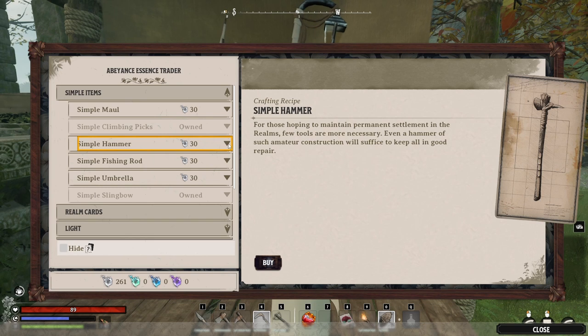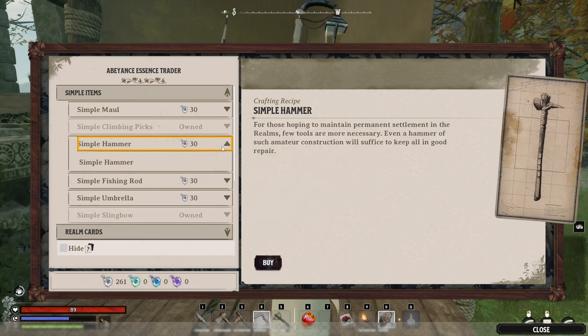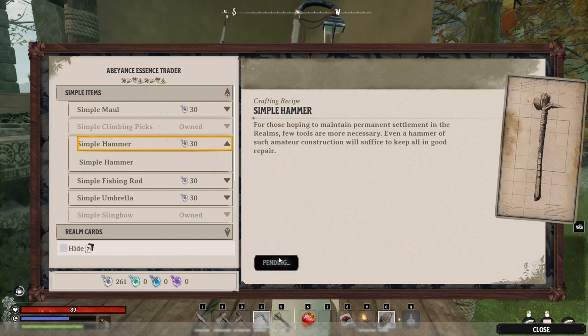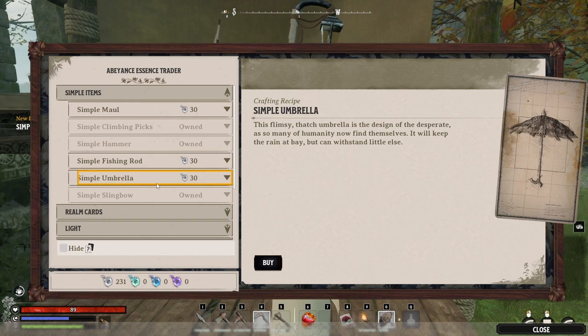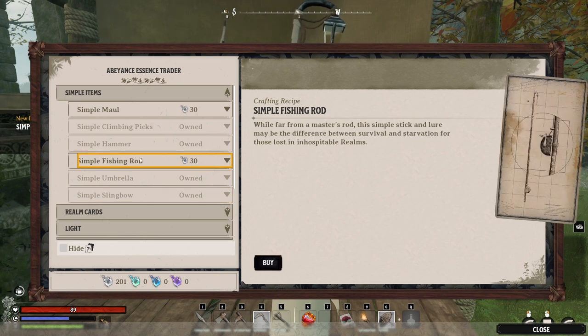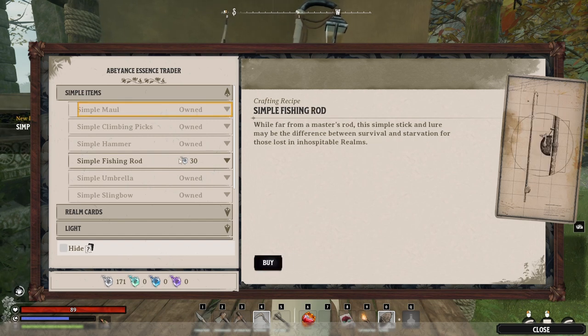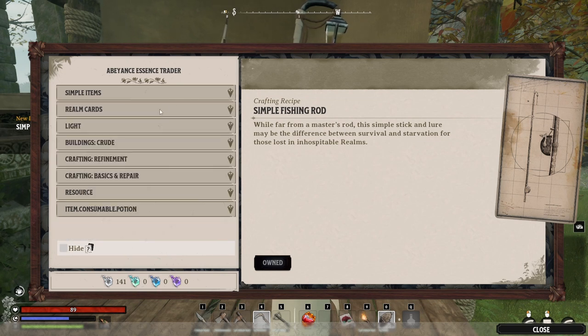Craft at the benches - and an umbrella! Yes! A slingbow - already have that. Fishing rod - no. A 'moe pounding stakes' - devastating melee weapon but massive heft and slow swing leave the wielder open to attack. Let's get it, and the fishing rod as well - I think it's gonna be better than that knife.